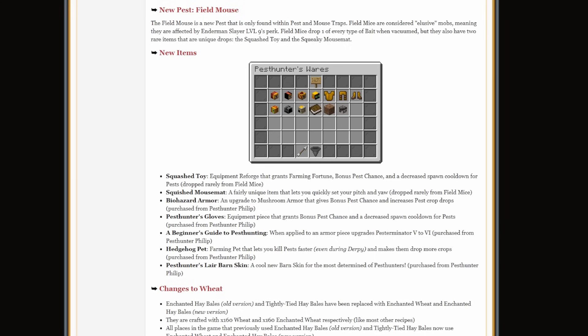There's a beginner's guide to pest hunting, which when applied to an armor piece upgrades your pest terminator perk from level 5 to level 6. There's a hedgehog pet — to be honest it's kind of mid. It just makes you deal more damage to pests, gives a bonus chance at getting one extra crop, and some farming fortune that's tripled at night, but not a lot of it. There's also a new barn skin which you can pick up — always nice seeing barn skins sold for in-game currency rather than gems.